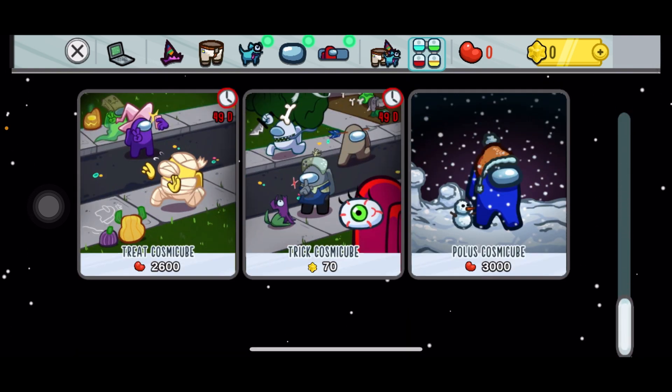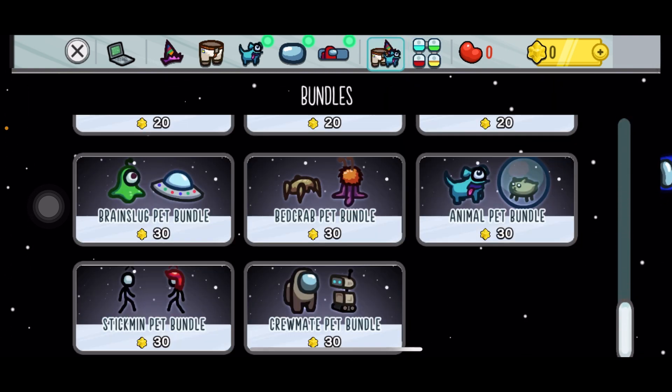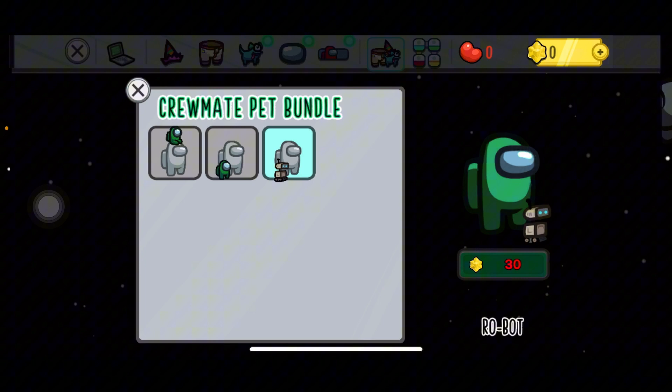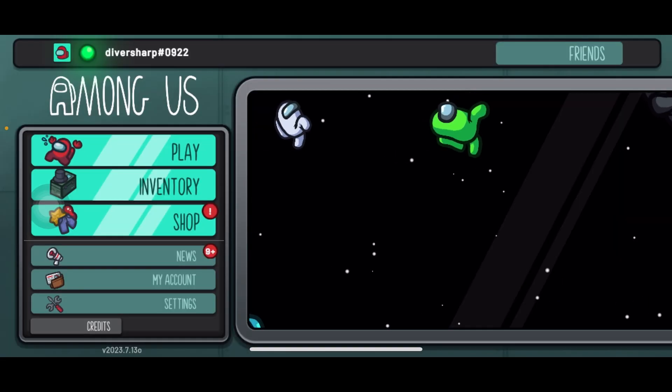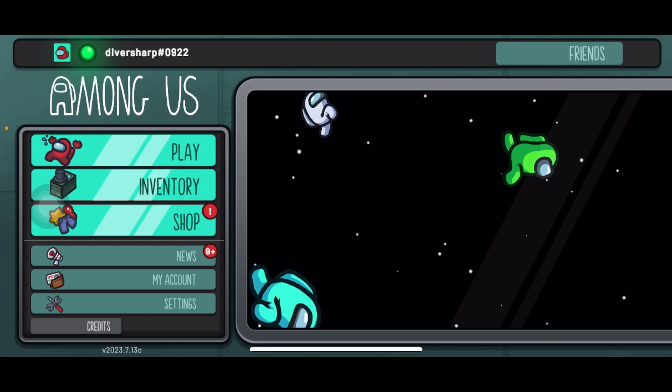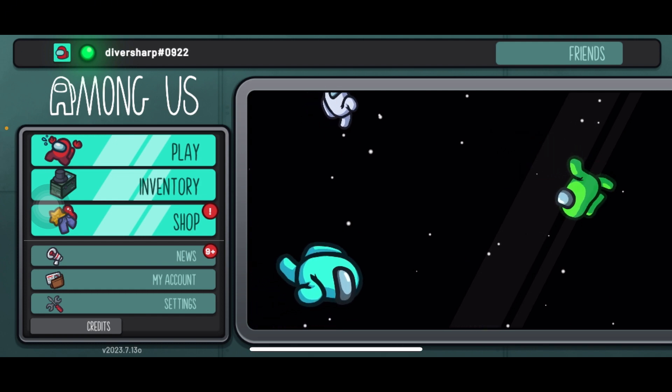There are also other bundles here, but if you want that cute little dude who's just sticking out of the head of your character, you can always get this mini crewmate just for 30 stars. That is basically how you get it in Among Us — I hope you liked this video and see you again next time.